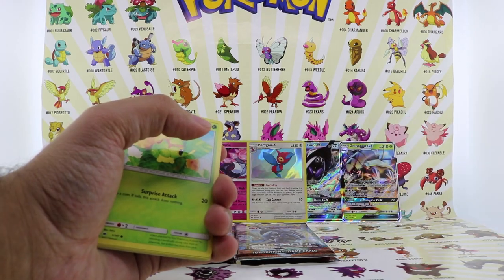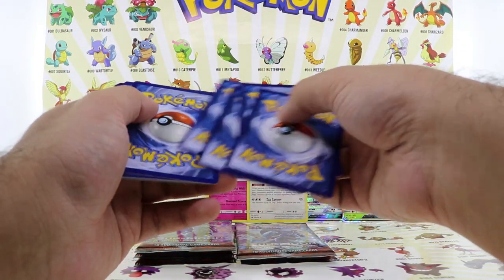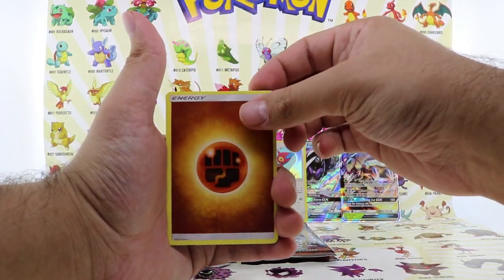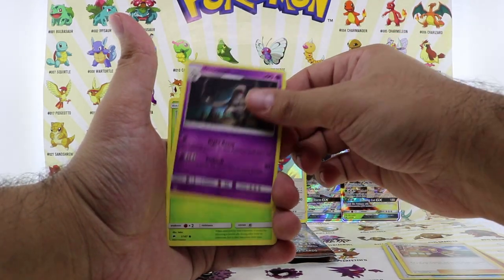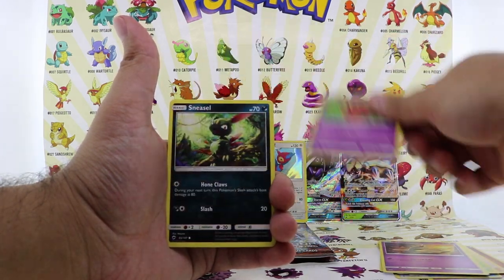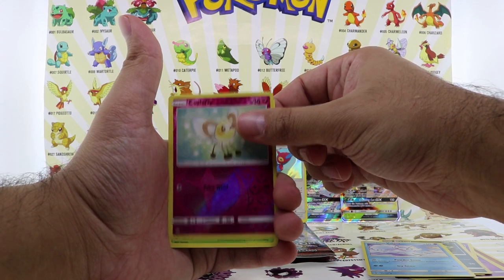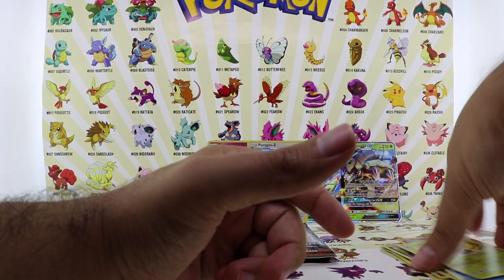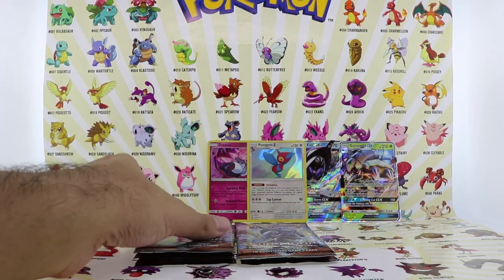Gold card. Energy card, Bodybuilding Dumbbells, Crabrawler, Dustox, Caterpie, Sanygast, Venipede, Sneasel, Alolan Vulpix, Cutiefly reverse holo, and the final card is a Lycanroc non-holo rare. Not bad.